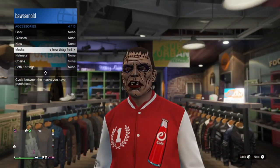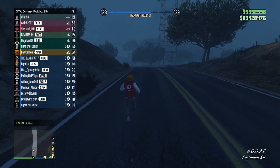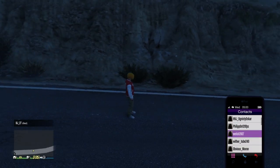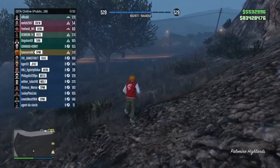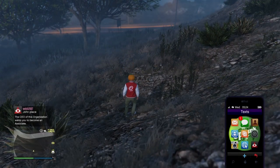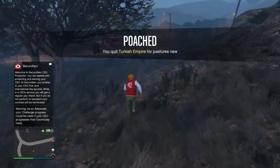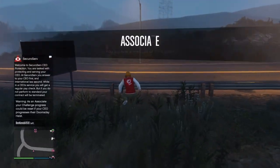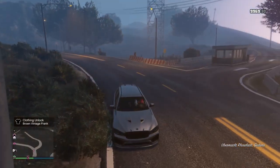The last mask is called the Brown Vintage Frank, and for this mask you just have to become an associate, a bodyguard, or an MC member by joining another player's CEO business or MC club. If you don't have friends online, just send a message to a random person in your lobby asking them to invite you to their CEO — it's for a challenge, and normally after a couple of tries someone will invite you. You will need to be in a public lobby for this, and it will appear bottom left above the map.